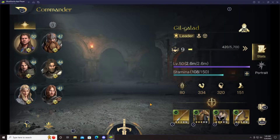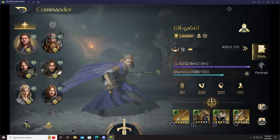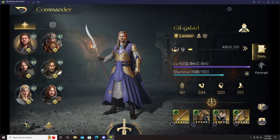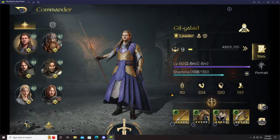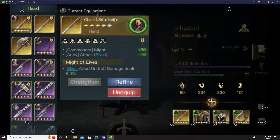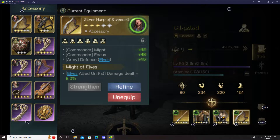My main commander is Gil-galad, aka Gilly. He's been level 50 for a week or two — by far my strongest and most versatile commander. I use the Elven White Knife to boost his might and attack for elves, as well as an additional 8% damage for elves, which stacks with the Silver Harp of Rivendell as his accessory — another 8% for 16% total with room to grow. The Silver Harp also increases damage, might, and focus.